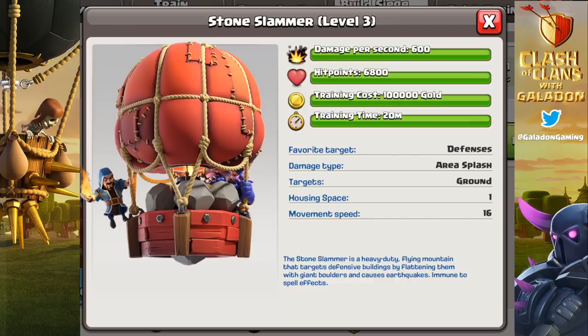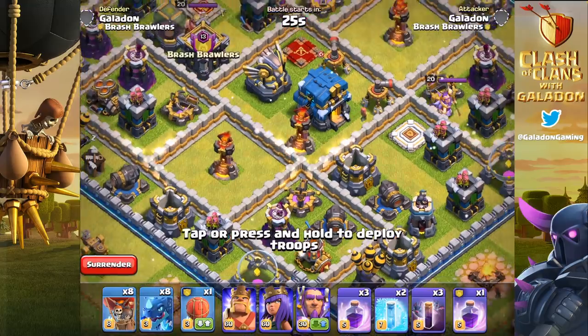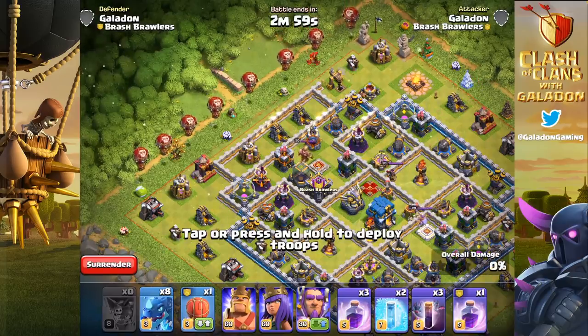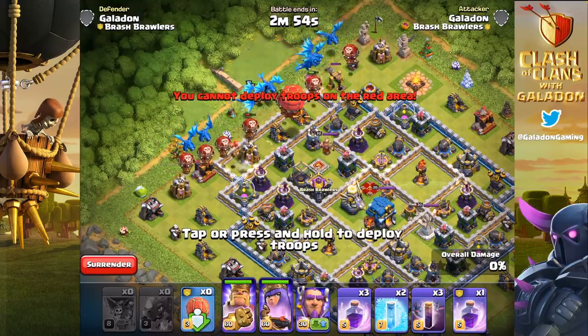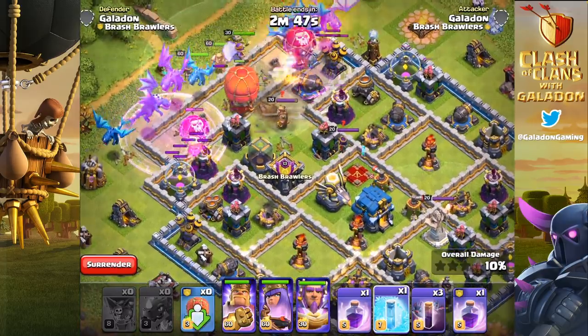That is something players have been asking for: a siege machine that does not target the town hall. Everybody forever wanted a building that would target the town hall, and now you're asking for one that doesn't — well here you go. Your wish is Supercell's command. The Stone Slammer is going to hunt down defenses. Also check out the ability to change the Warden from air to ground in the middle of an attack — absolutely fantastic, no more 'oh crap I left the Warden on the wrong mode.'